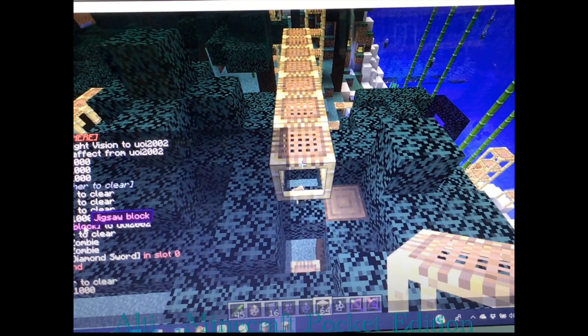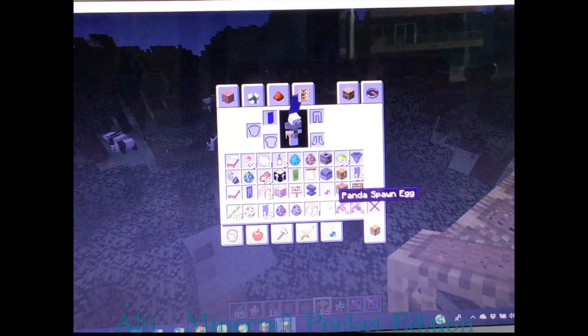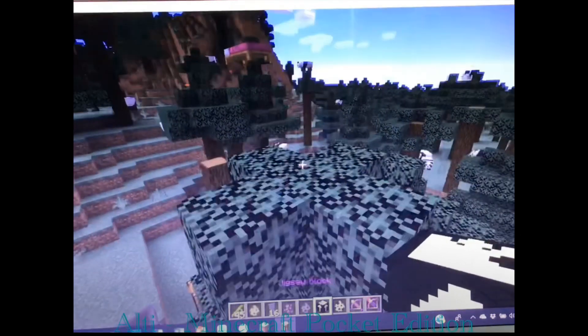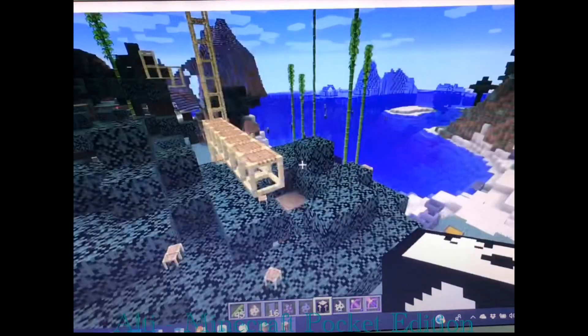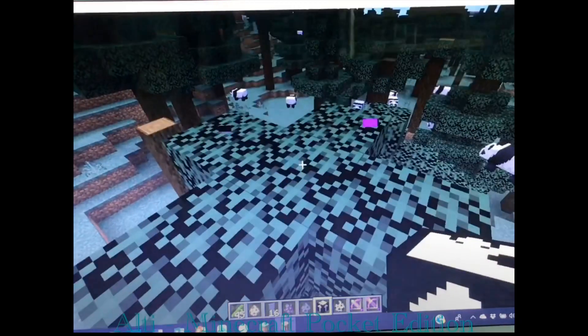There's a new block called the jigsaw block. I don't really know what it does exactly — jigsaw. It actually brings up a menu; there is something to do with it, but I don't know what it is. And also it shows the missing texture when you break it.